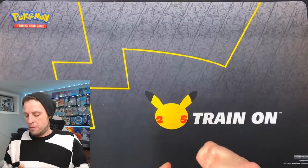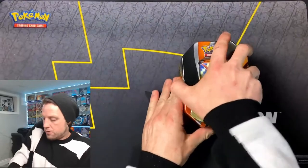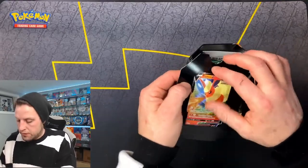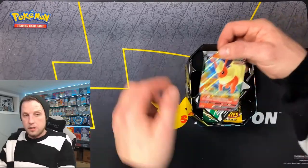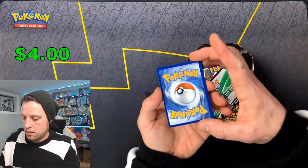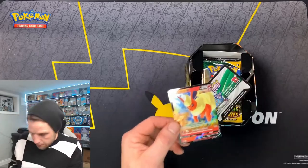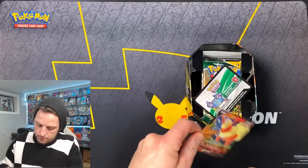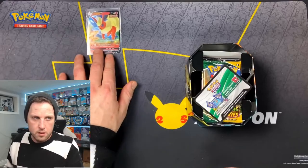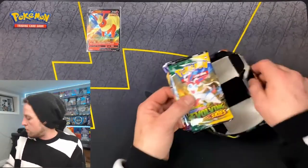Let me know in the comments if that was the right choice. We're gonna rip right into this — there is our promo card. It is really off-centered, look at that guys. That is still really nice but so off-center — look how tiny that edge is and how huge the other side is. Pretty crazy, but that's a nice promo card. We'll grab a sleeve for that, throw that up there, and there's your code card — set that aside.